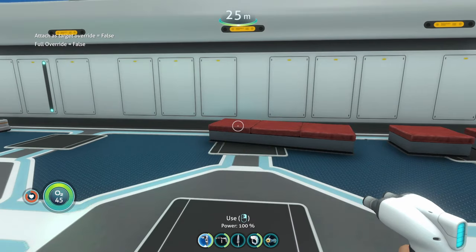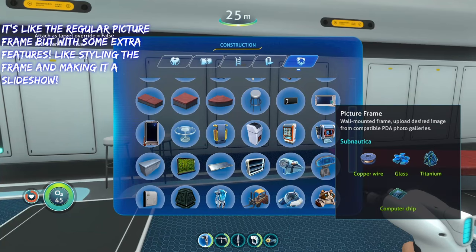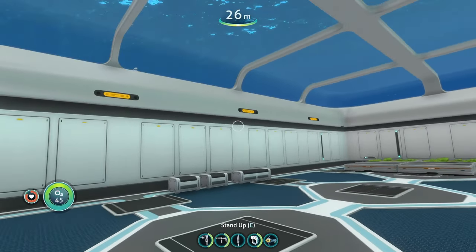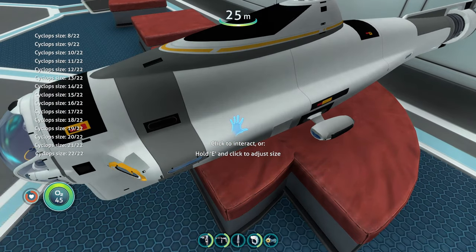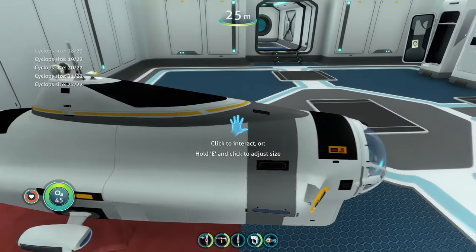We got several sofas — the long sofa, small sofa, and sofa angle all work, but the medium sofa doesn't do anything, so keep that in mind. There's a customizable picture frame, and a Cyclops toy. You can adjust the size of the Cyclops toy by holding E and clicking to make it bigger, though only up to a certain size.